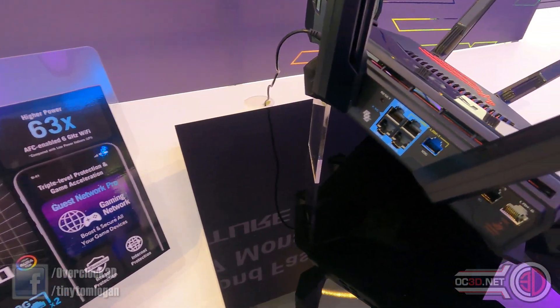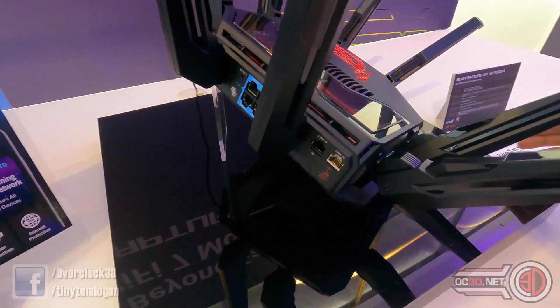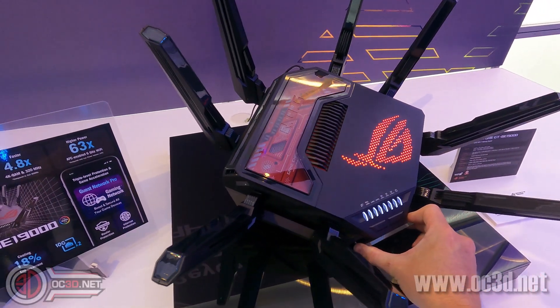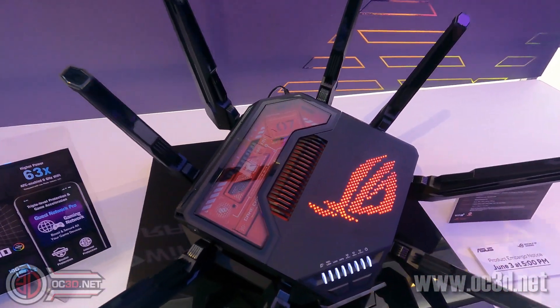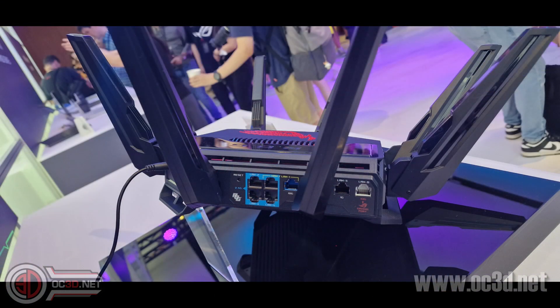You can technically use one of your 2.5G LANs as your input, and then you've got a couple of 10Gs that you can pump out to computers in your network — or one computer and your NAS — and have a 10G hookup. That's probably exactly where I'm going to end up going with mine: a home server on one and then my main rig on the other.